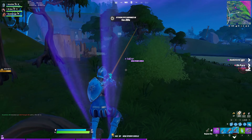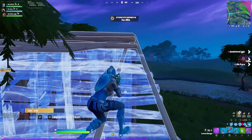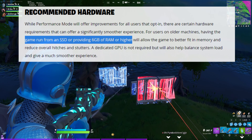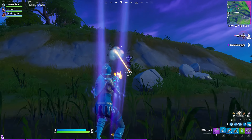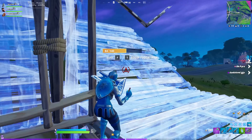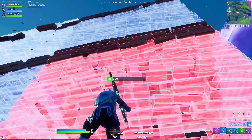I will show you how those textures look in a second — they don't look bad at all. If you want the best performance out of this new performance mode, Fortnite recommends running the game on an SSD and having 6 gigabytes or more of RAM. Most likely you're already running Fortnite on an SSD, so you're good on that. Most of us are gonna have 6 gigabytes or more of RAM, but if you want to make sure I'll go over how to check that.